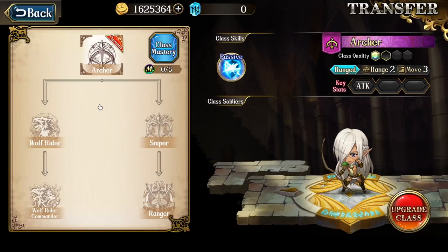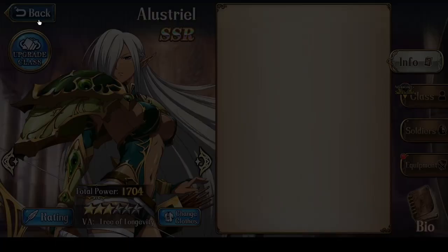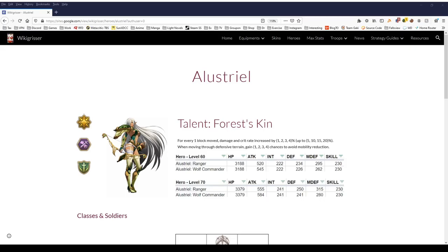Her best class is definitely Wolf Rider Commander, because it has 5 mobility and 2 rage. Her Ranger class has 3 mobility and 2 rage, which is a huge drop in mobility. Can you use the Ranger class? Of course. But is it worth using? Not really. At level 60, Wolf Commander has 545 attack, whereas Elestrial as the Ranger class has 520. That's a big attack difference, which is another reason why you should definitely use her in her Wolf Commander class.